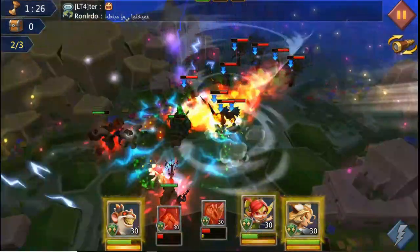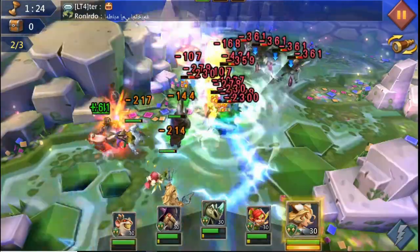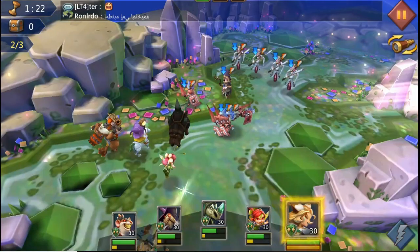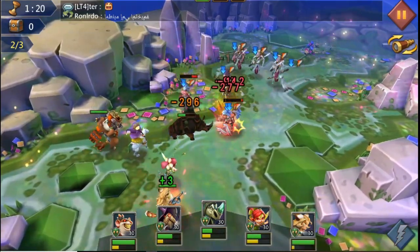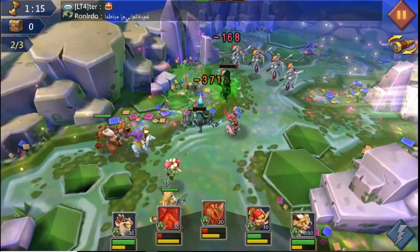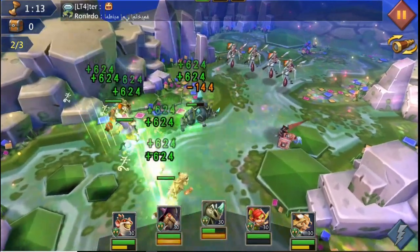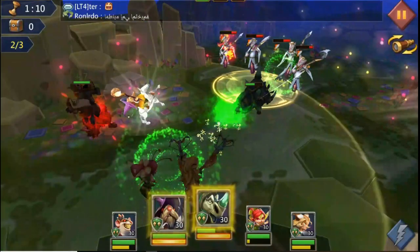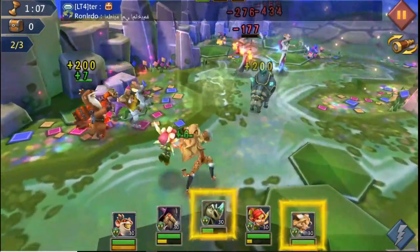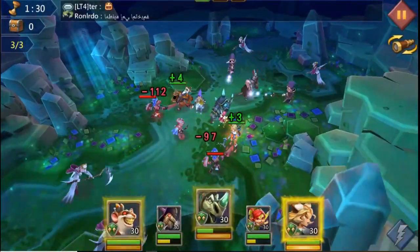Check out the ultimate on Nocerous — it takes out the whole map with that electric ability, which looks absolutely mental. All the enemies have got blue arrows pointing downwards after Nocerous does that ultimate, which I believe is reducing their defense. But the ones at the back are increasing their offense, so it's like a yin and yang — you're taking away their defense but they're also increasing their attacks. It's pretty difficult.